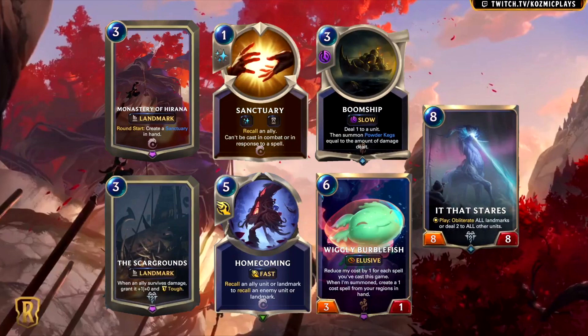Let's start off with Monastery of Hirana. This is a 3-mana landmark that reads: Round Start, Create a Sanctuary in Hand. Sanctuary is a 1-mana burst spell that's ephemeral that recalls an ally, and it can't be cast in combat or in response to a spell. Ionia gets its first landmark, and it's an interesting one. On paper, this doesn't look that powerful, but the idea behind this card is that you want to pair it with units that have effects that happen when you either play them from hand or when they're summoned, and ideally they should be cheap to play.